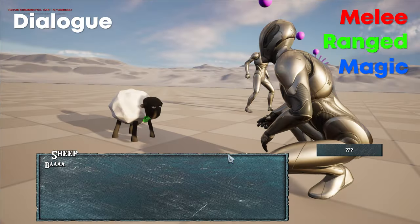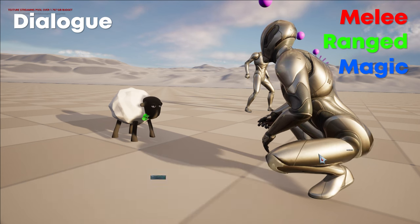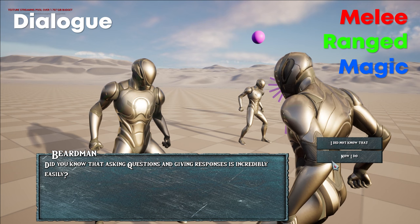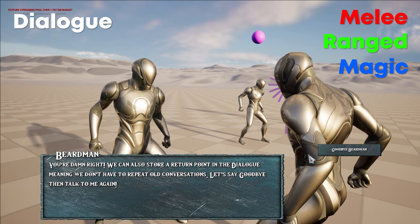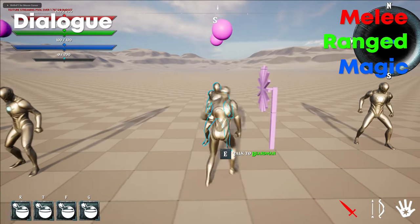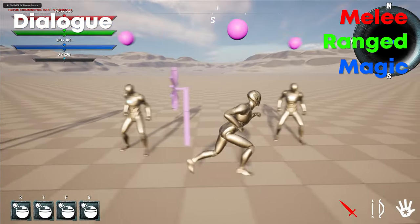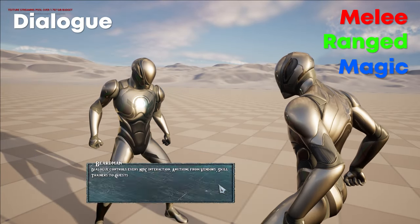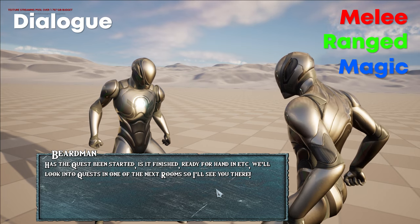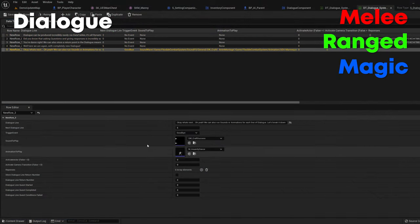The dialogue component allows you to create conversations between you and AI. Any AI can be assigned dialogue, and dialogue can trigger any event. You can set what dialogue line comes up next, dialogue return lines to end and resume at a different point, and quest dialogue for when a quest is unavailable, accepted, or complete. You can activate actors, play sounds and animations, give the player various responses leading to different dialogue lines, and trigger dialogue camera cutscenes. Events supported include ending dialogue, giving a quest, opening a shop, training an ability, triggering an actor or camera movement, becoming a companion, or accessing companion storage.